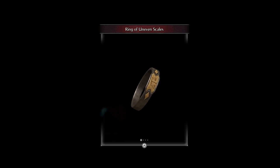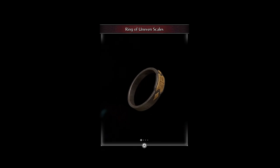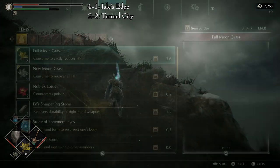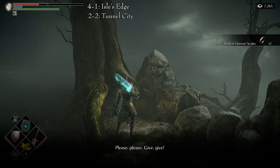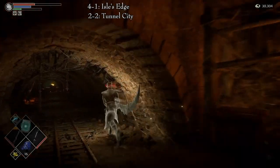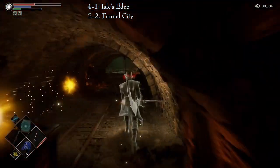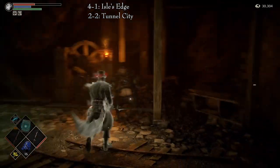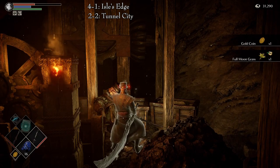The Ring of Uneven Scales is a traveler's ring bearing an engraving of a tilted scale. It raises the maximum item burden but lowers maximum equipped burden. There is only one way to get this ring. It is in Area 4-1, the Isle's Edge, also known as the Shrine of Storms. You will need to do a trade with Sparkly — specifically, you need to trade a gold coin for the ring. You can get a gold coin as a drop after killing any Fat Official. You will need to farm it as it is a low drop rate. A good spot is the Fat Official in Area 2-2, Tunnel City, or Armor Spider Archstone — from the start, move forward and turn to the left tunnel. Past the exploding minecarts, there will be a Fat Official in the elevator room. Good luck with the farming.